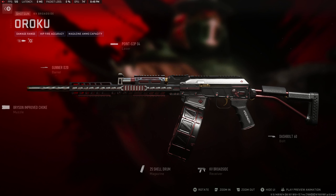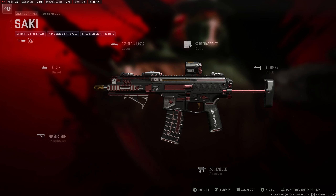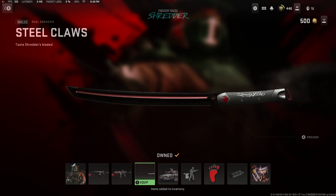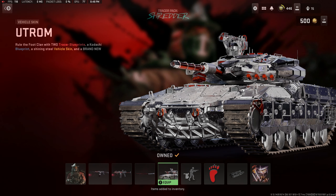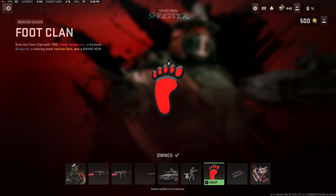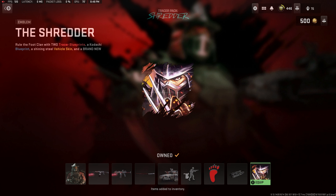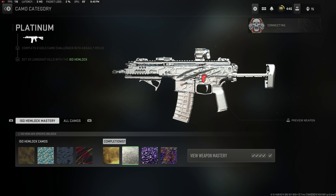Onto the weapons: we have the Oroku KV Broadside with red tracers and claw slash impacts, with a death effect called Clash Trash. You also have the Saki ISO Hemlock with the exact same effects. The Steel Claws Dual Kodachis don't come with any special effects unfortunately. The Utrom Tank doesn't look like anything special on the screen, but in-game it's pretty much a platinum tank. The Shred 'Em Up finishing move comes with something very interesting that hasn't been done in finishing moves before, which I'll show you soon. You also get the Foot Clan Weapon Charm, the Shredded Large Decal, and the Shredder Emblem. Looking at the camos, nothing really stands out when using the completionist camos, which is unfortunate but it happens with most guns.